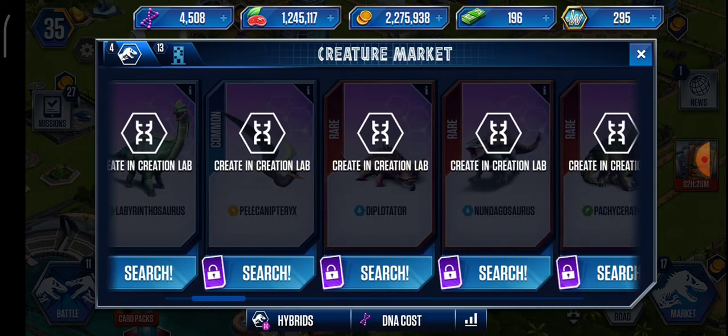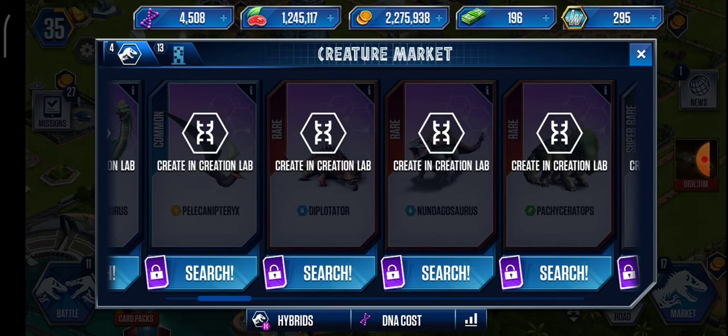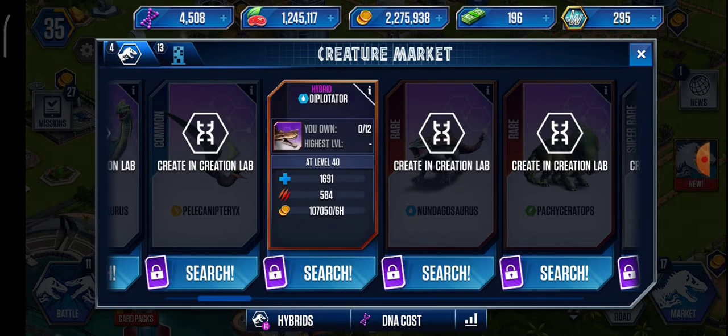So first we've got Diplotator. By the way, I'm not gonna go through the DNA costs because I'm pretty sure you get annoyed while I'm pausing it over and over. So the plan for this one — Diplotator has 1,700 health, 600 attack, and gathers 107,000 coins in just six hours. Pretty good for coins, and okay health with okay attack.